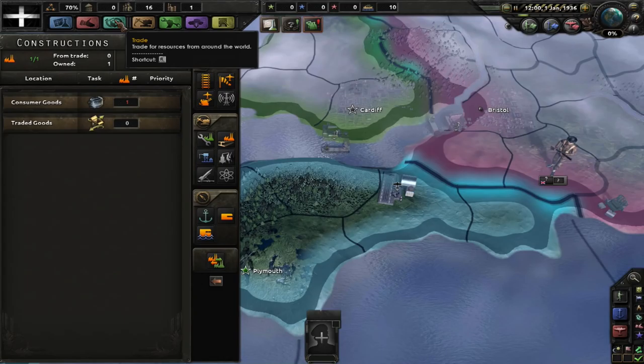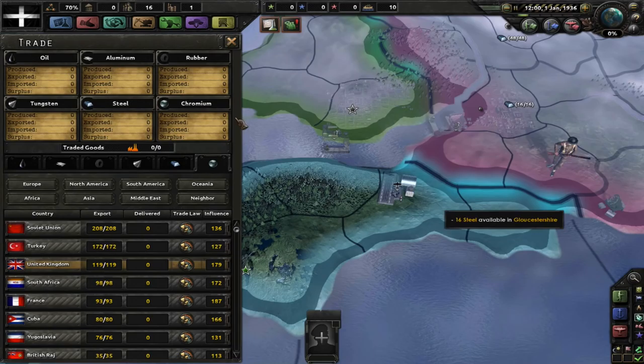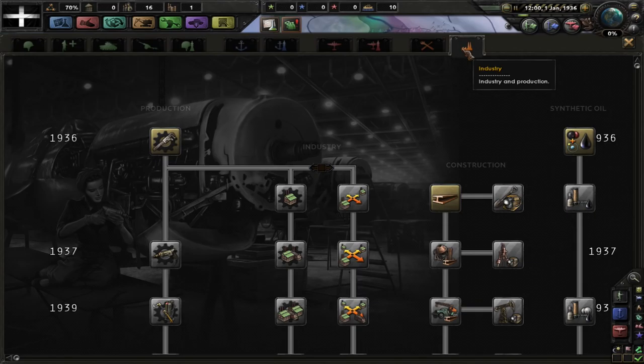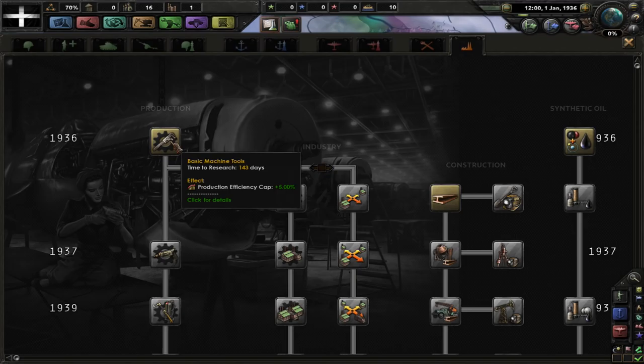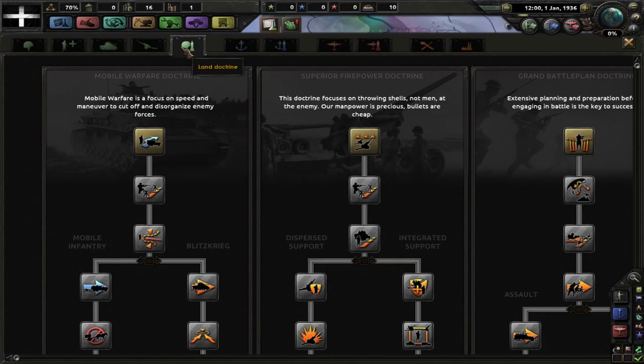So how do we fix that? We would want to get a military factory, but since we have no supplies to build anything with, we're going to have to get a civilian factory first. We'll go down the industrial effort straight away and try to get the construction efforts, while also researching other things for later. We only have 16 manpower, so we want our troops to be as good as possible — better research and industry buildings.